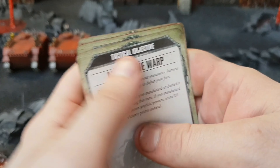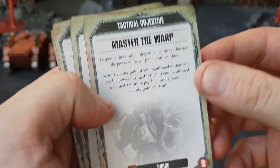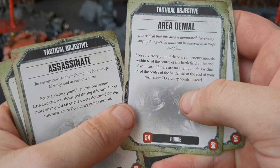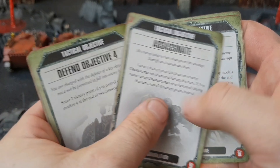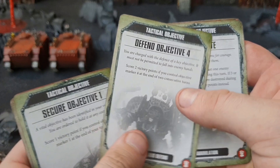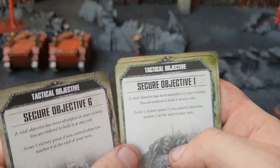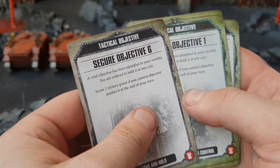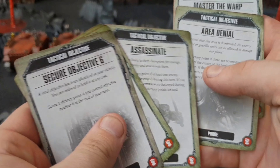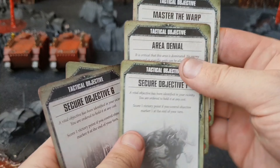Turn one goes to the Khorne forces. Dean draws six secret tactical objective cards. Three look relatively easy to achieve this turn — securing objectives and manifesting a psychic power. Two are quite tricky. He targets three objectives for this turn and holds the others.